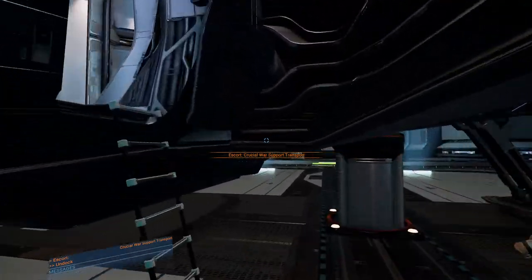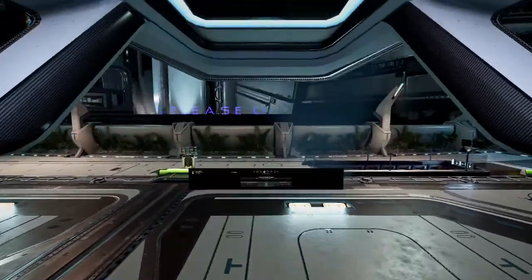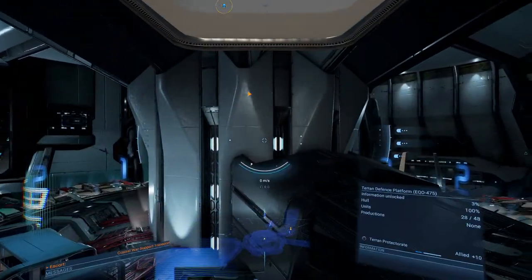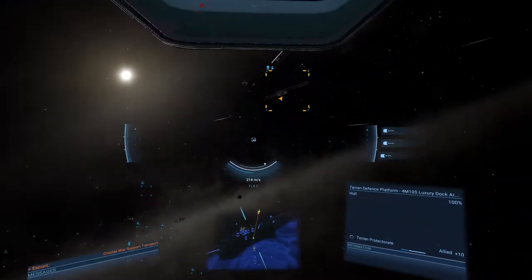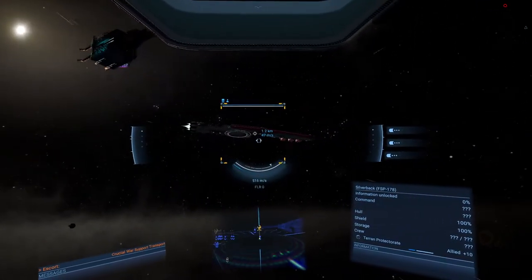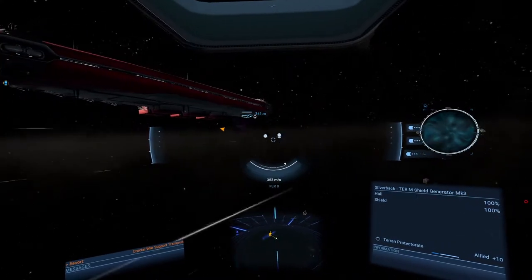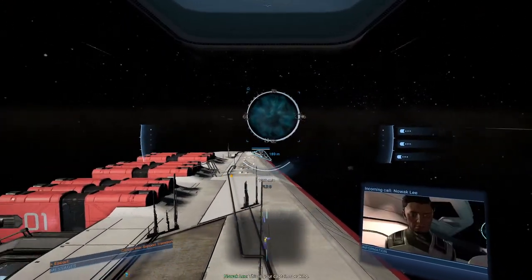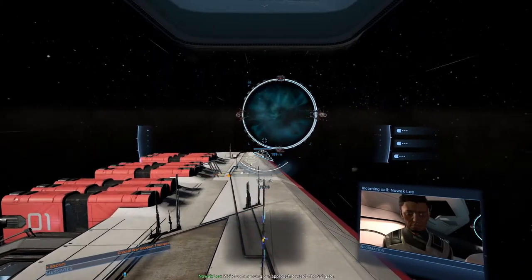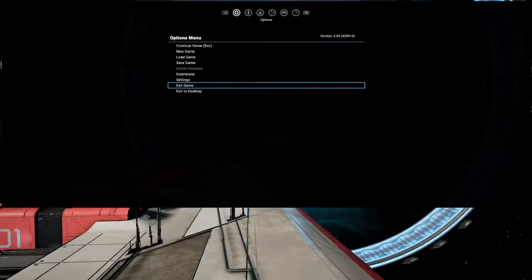We're going to escort a critical war support ship. It is a large-type ship, which means we can get within its gravity well and just coast with it — we don't actually have to follow it manually. 'This is the captain speaking. We're commencing our approach towards the Solgate. Please keep an eye out for resistance.' I'm going to take a quick toilet break — I'll pause the recording and resume when I get back.